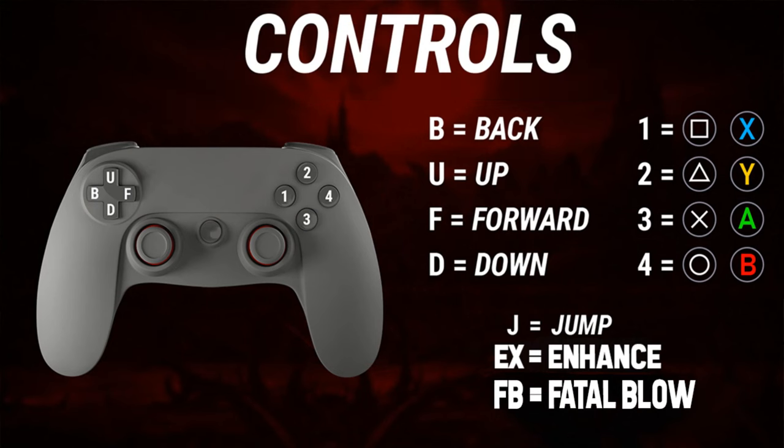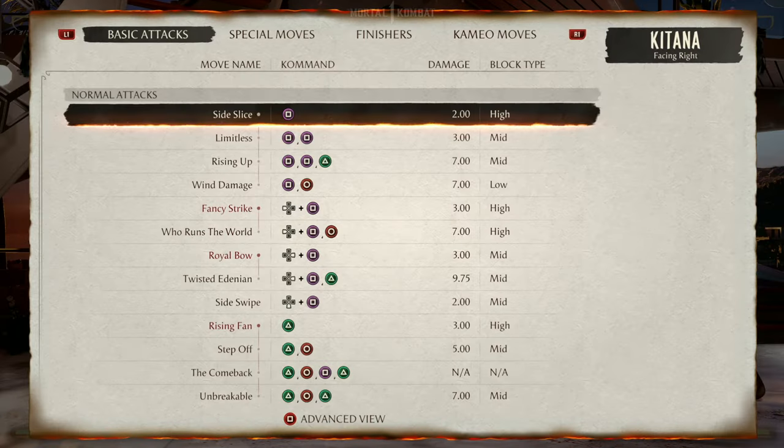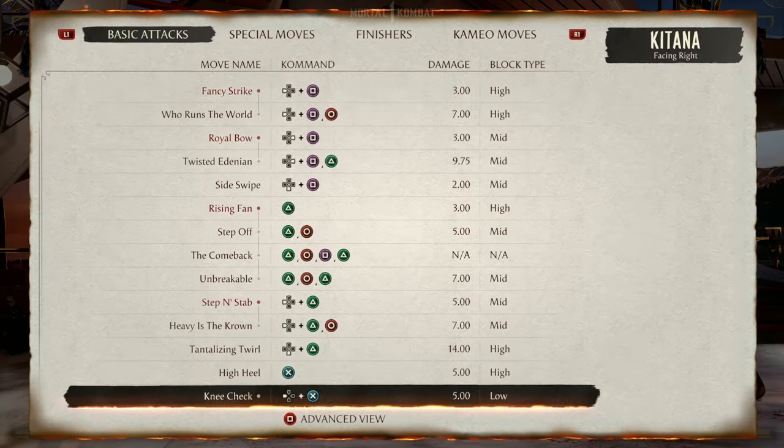Please pause your screen right here. These are the universal terms that we're going to be using when talking about combos and special moves, just so everyone can understand what we're talking about. The first thing to know about Katana: she has no overhead strings.